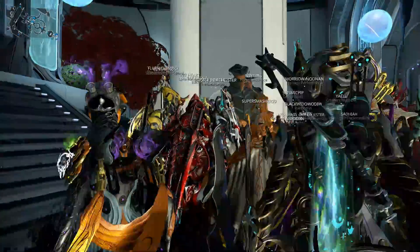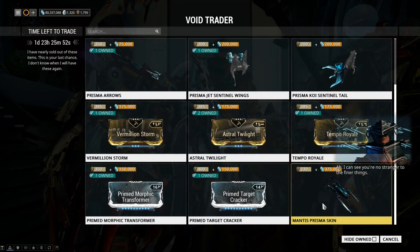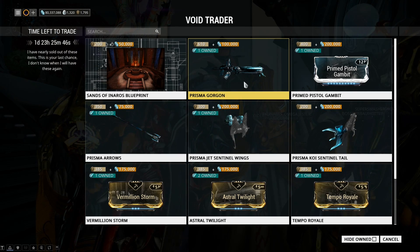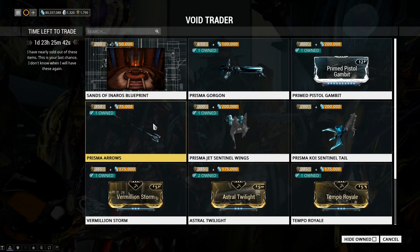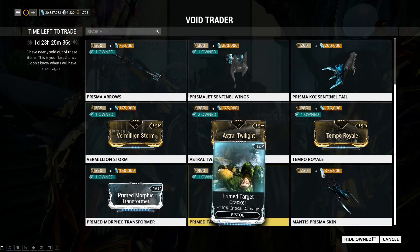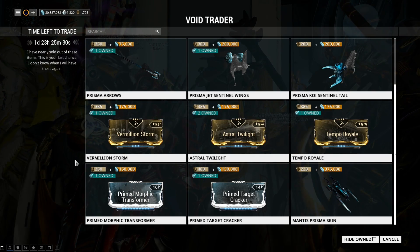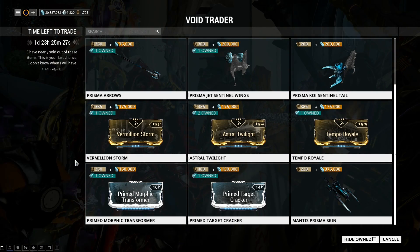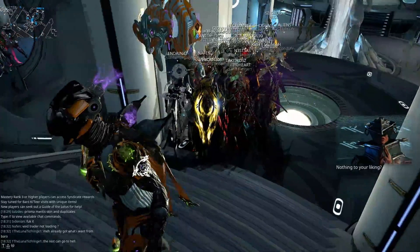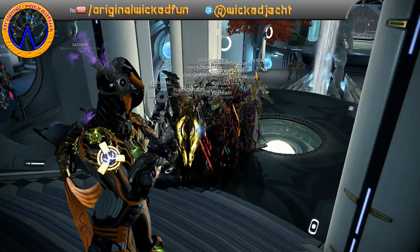Just remember, if you do happen to miss some stuff, he will return with it. But every single thing he has here — questionable about the Mantis — has been a repeat. He's brought everything before. Prisma Gorgon, Prisma Arrows — same as console, which is a bit weird. I'm not sure what's going on with the Maradeur on console; I'm not sure if that was meant to be this rotation or next. Hopefully it's next. Thanks for watching and I'll catch you next time.